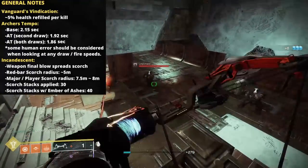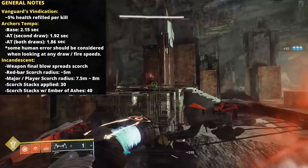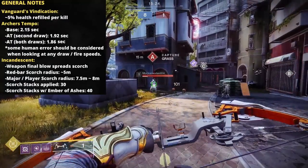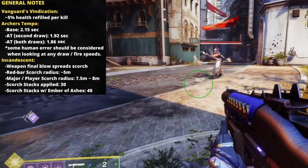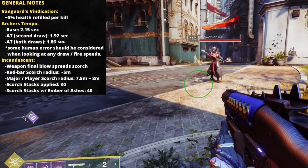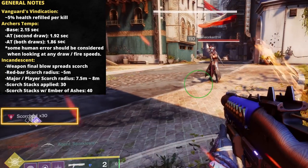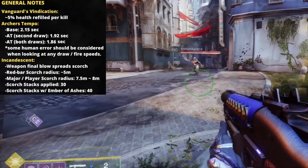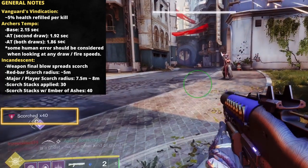To test out the improved radius and applied scorch stacks, we're going to pop over to PvP real quick just for simplicity's sake. When downing an enemy guardian — and this should hold true for major targets in PvE as well — the scorch radius can reach out to about 7.5 to 8 meters. For the scorch stacks being applied, I'm fairly certain these do transition back to PvE one for one. Moving over to Mrs. Ironworker's perspective, we can see that 30 scorch stacks are being applied. If we throw on the Ember of Ashes fragment, that improves to 40 scorch stacks.